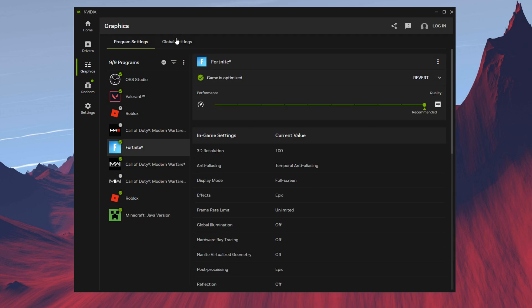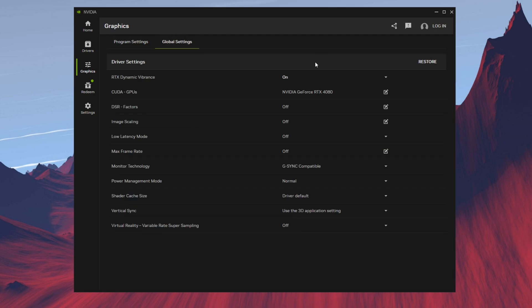Now for the same settings, go into global settings and apply everything you just did — low latency mode set to on, max frame rate off, and power management mode set to prefer maximum performance.